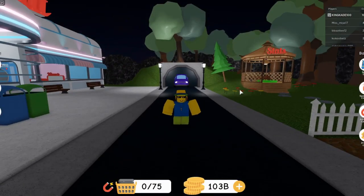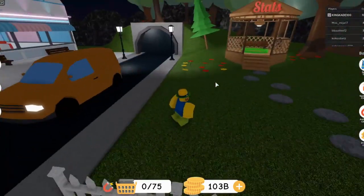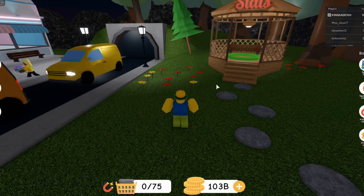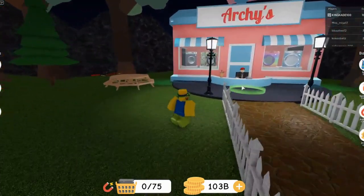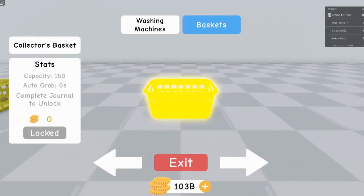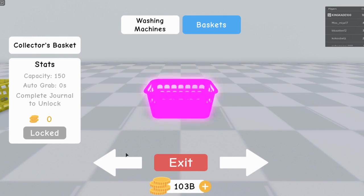So another thing — they added a collector's journal. The game pass is shown on screen right here. Basically in your journal you have to collect all the stuff or whatever, and then you get this basket. Not really secret, but you get this basket right here. Complete the journal to unlock.